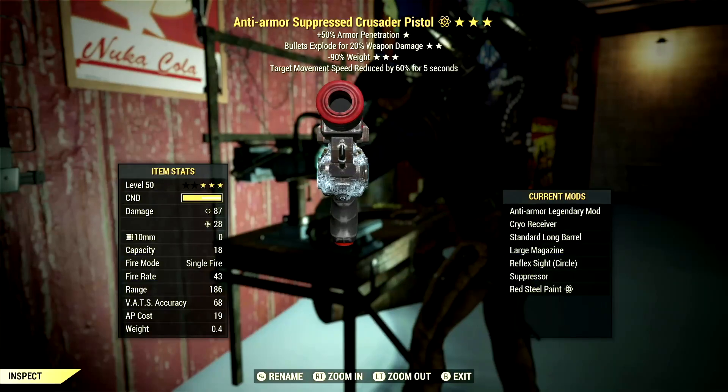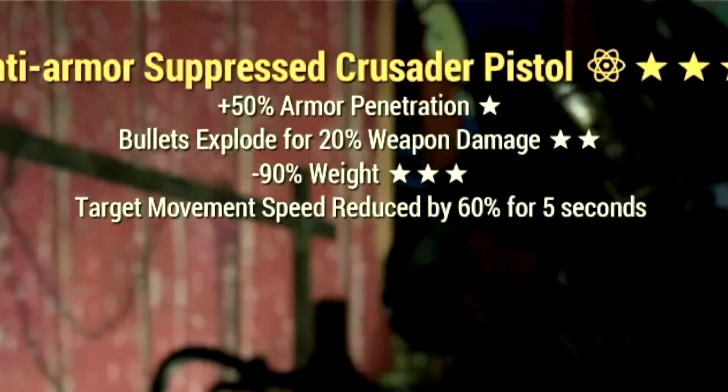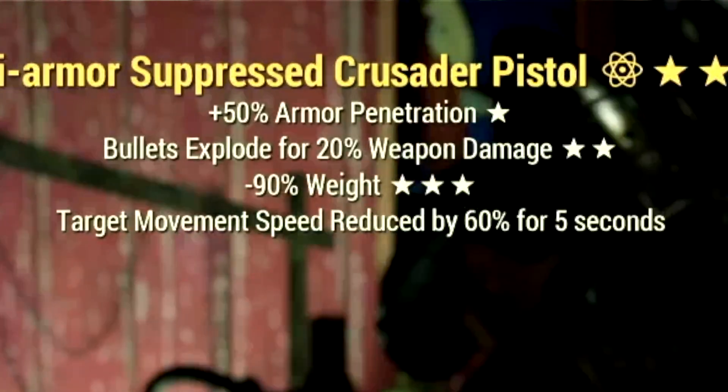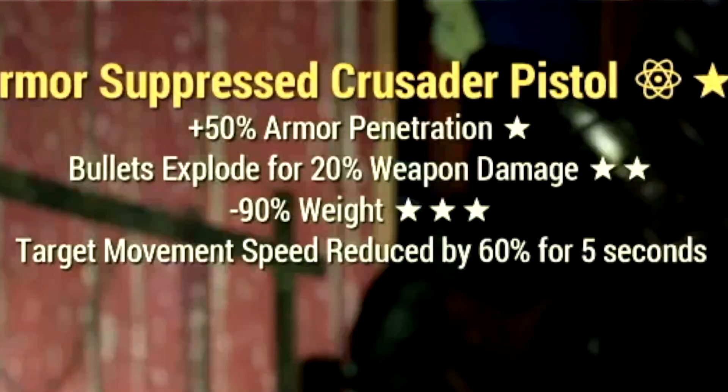And finally, we have my favorite gunslinger weapon, my 3-star legendary Crusader pistol, with the main legendary effect being the anti-armor effect, which is a plus 50% armor penetration, has bullets explode for 20% of the weapon's damage, and also a 90% reduced weight. Over in the mods, we're using the Cryo Receiver, Standard Long Barrel, Large Magazine, Reflex Sight Circle, Suppressor, and the Red Steel Paint.